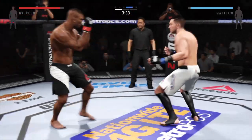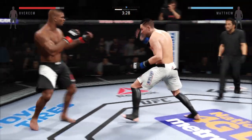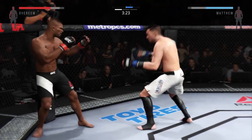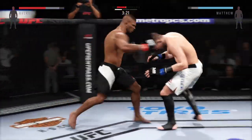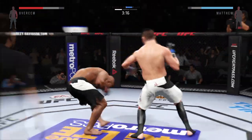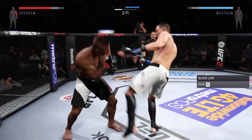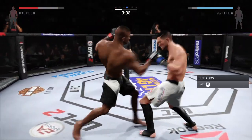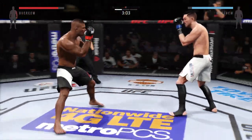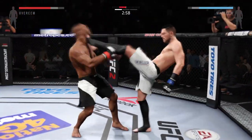Swing and a miss. He connects with the left. Reengage. Put your hands in the right place. Top floor is going down — big punch. Oh, my — the knee. Huge uppercut misses. That's a solid leg kick. Comeback Kid gets nailed by that head kick.